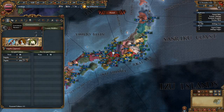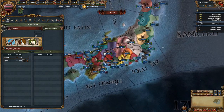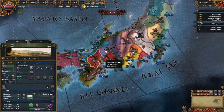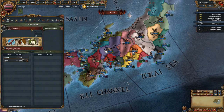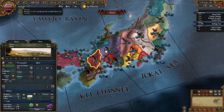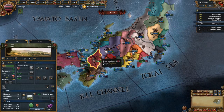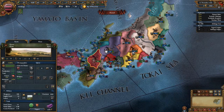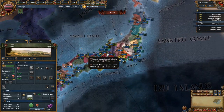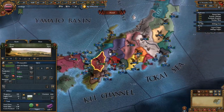As the Shogunate of Japan, it starts off as Ashikaga because they control Kyoto. You can become the Shogunate by controlling Kyoto — any Daimyo can conquer Kyoto and become the Shogunate, but that usually requires a war with about half the map.